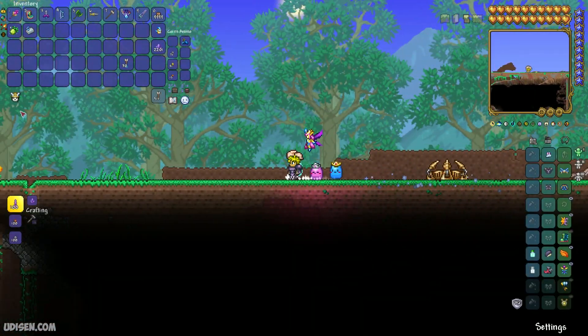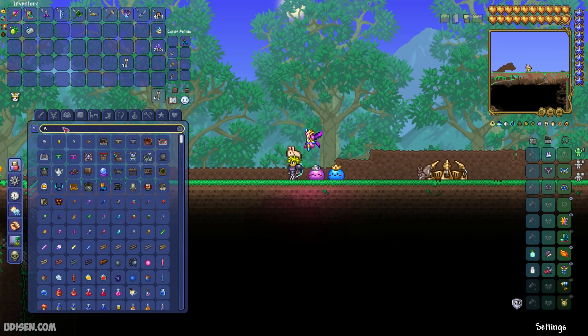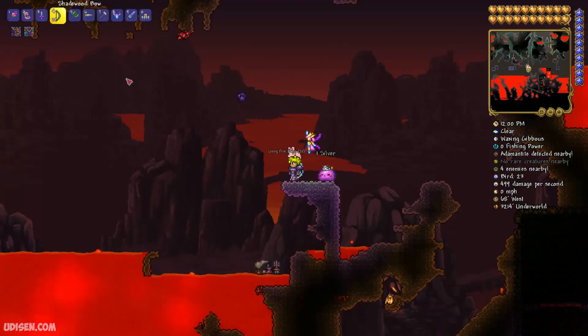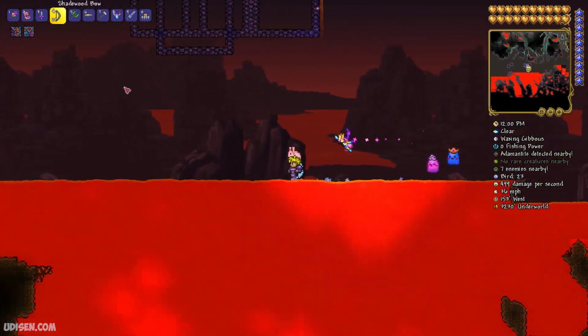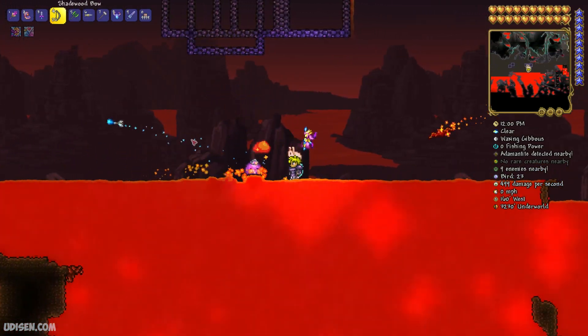Frostburn must give good results. I have an idea — wait a second. If you want to use frostburn arrows, why not test them in the underworld to see how they work? Of course, it is hard to shoot down there.